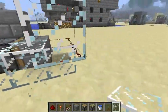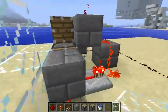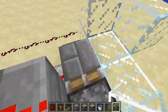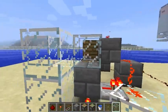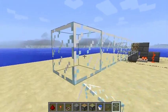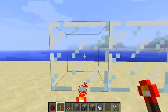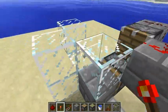This is the trough for the water. The stone is going to generate right here. The maximum distance a piston can push is 12 blocks, so your final block is going to be at position 1 through 12 — this is the maximum distance of the stone generator.